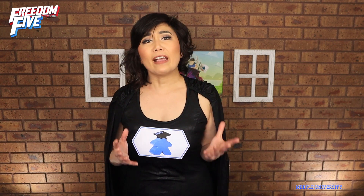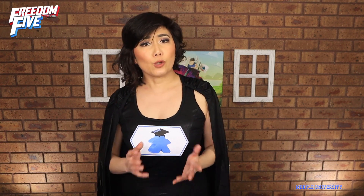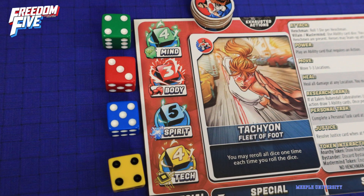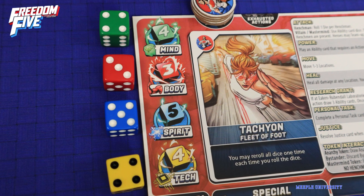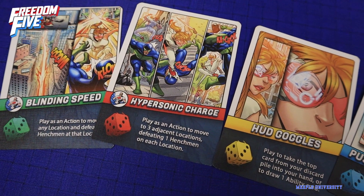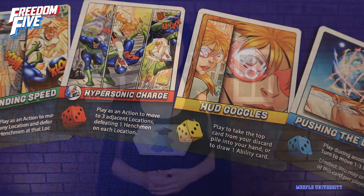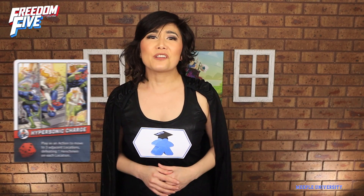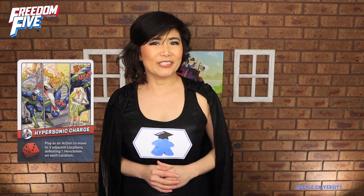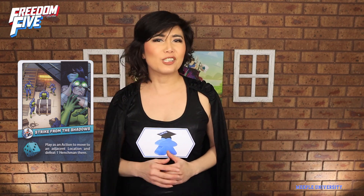Players will solve the problems by facing tests. They roll dice in the color of the enemy or token, and score a success for each die which equals or exceeds their personal skill in that color. Most importantly, they will play ability cards — powerful actions which reflect each hero's abilities. For example, Tachyon zips around the map quickly, knocking out henchmen as she goes. I love playing as Tachyon. And Wraith makes sneaky attacks on henchmen from the shadows.